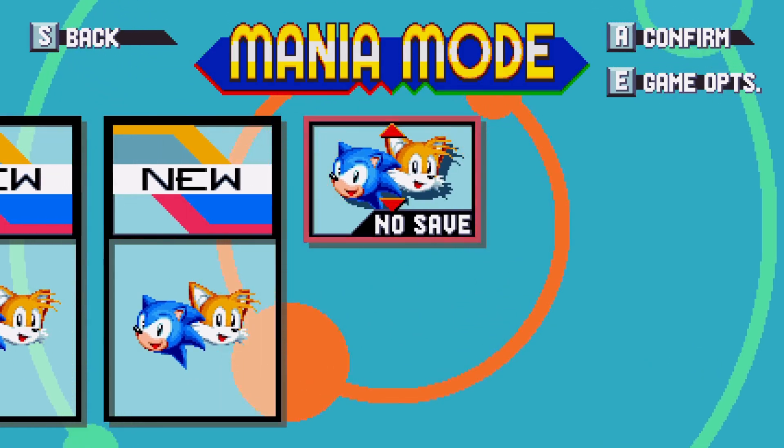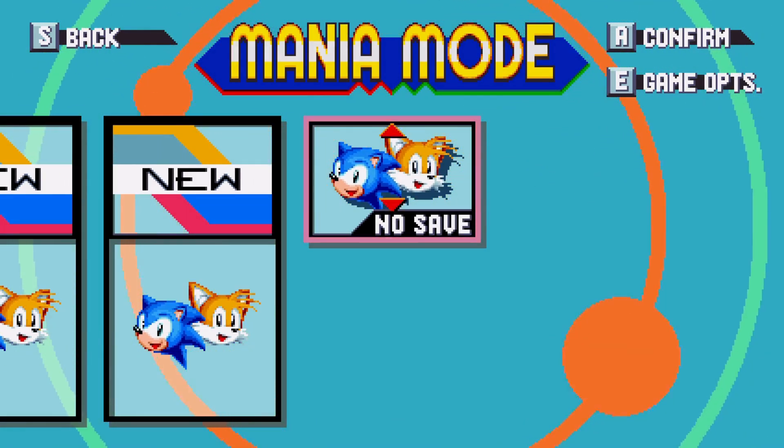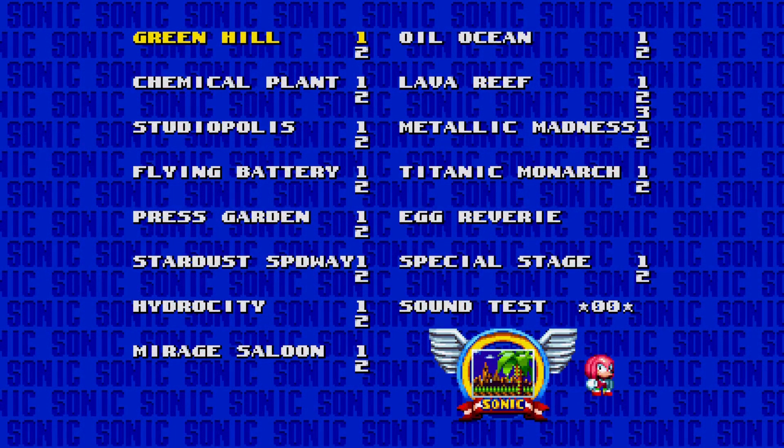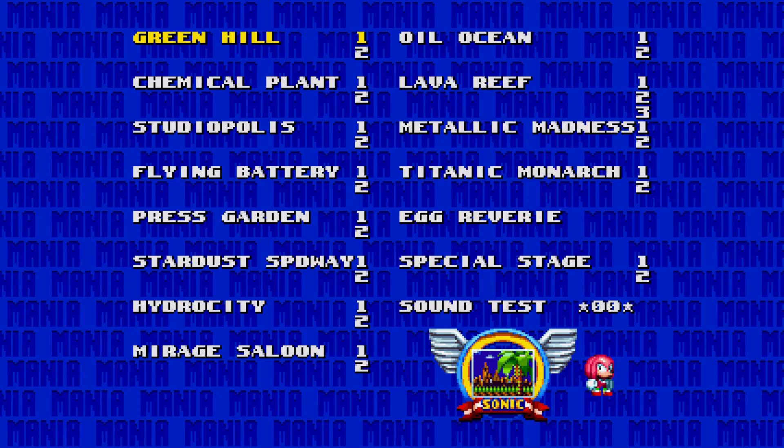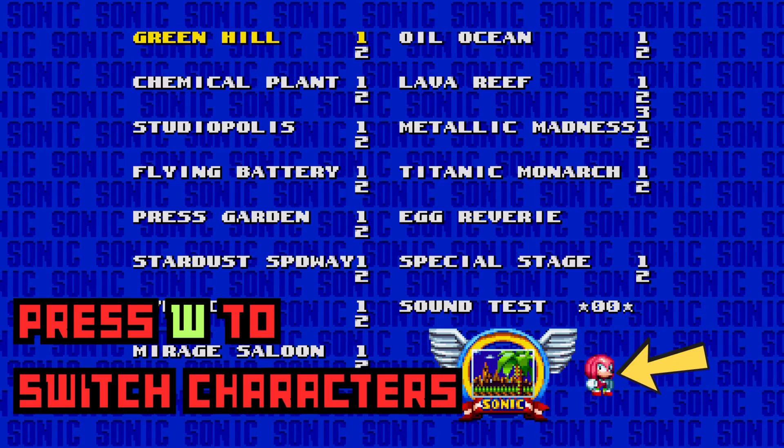To enter level select, hold the Q button for a few seconds and then press the A button. This will bring up the level select menu. Pick any stage you like. You can also press the W button to change which character shows up on the stage.